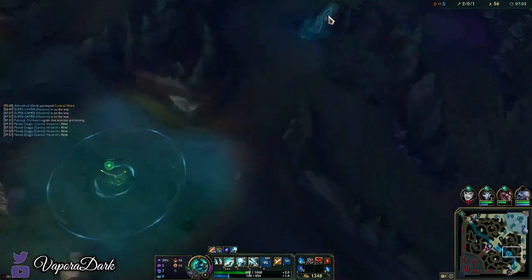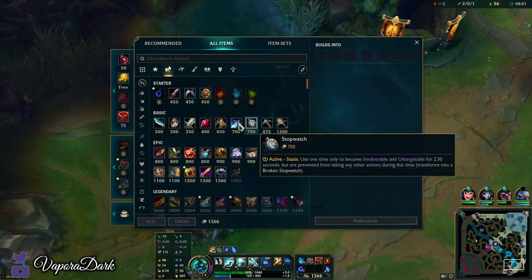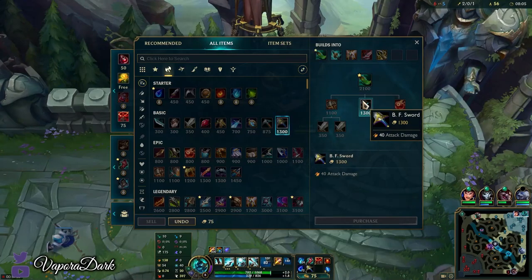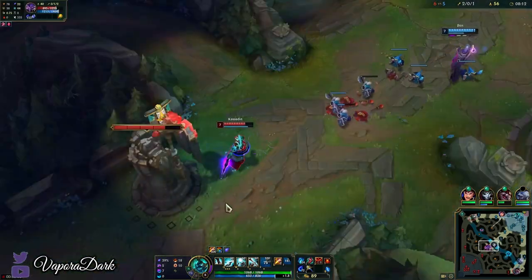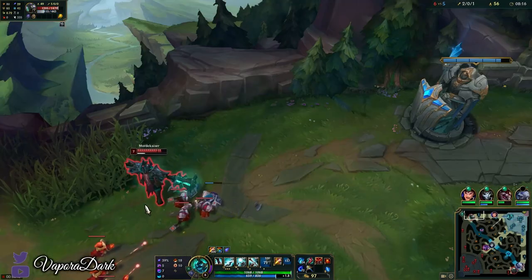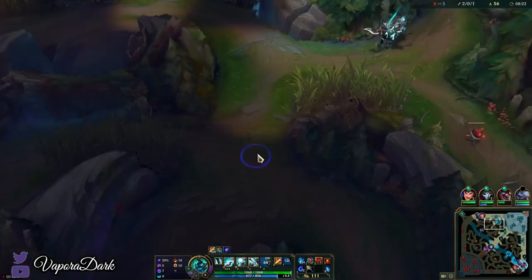We're just gonna base here because we have a lot of gold to spend again. I actually don't know which is better at this point between BF Sword and Caulfield's Hammer. Caulfield's Hammer is really good on Hecarim since it gives CDR — we've established how good ability haste is on him. But BF Sword is generally supposed to be a stronger component. I think either one should be fine; they can't be too far apart in strength.